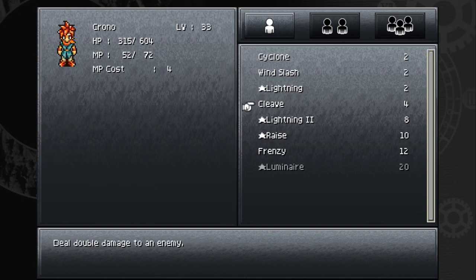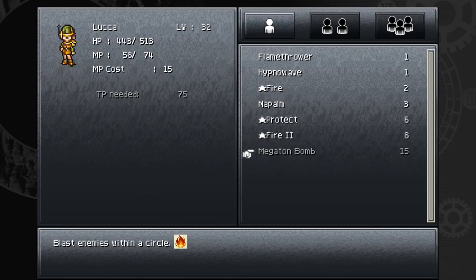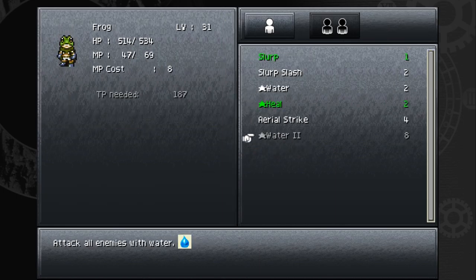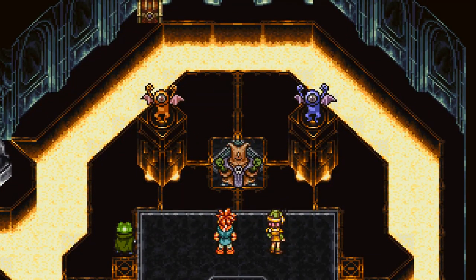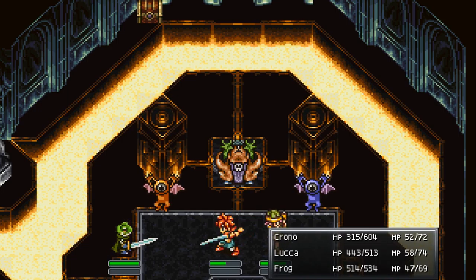How's everybody doing on tech? Chrono's still working on Luminaire at 754. Luca is at 75 toward Megaton Bomb - and then Flare after that, which is her last tech. Frog is at 187 toward Water 2. There's loot up there but we can't get to it from here - I think I know how to reach it though.